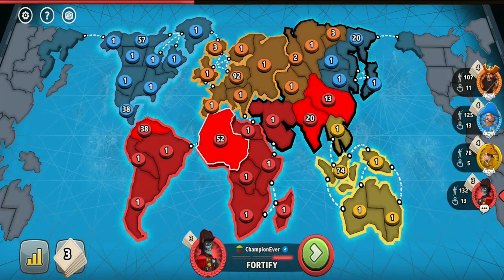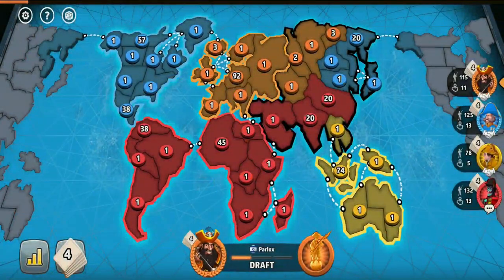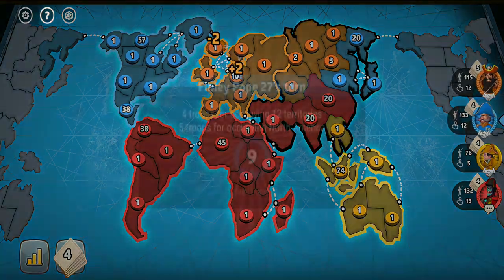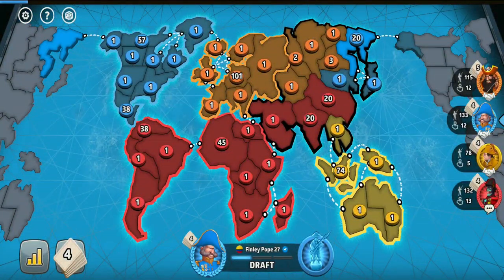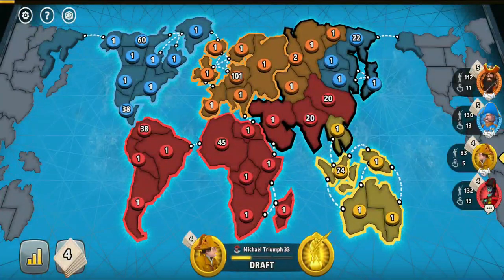In this video I will show you a very smart strategy on how to beat the Australian turtle, or any other player who is not really needed in the game. As you know, the balance of the game could be perfectly sustained with only three players, so for the game not to prolong, it's best to get rid of the fourth player as soon as possible.